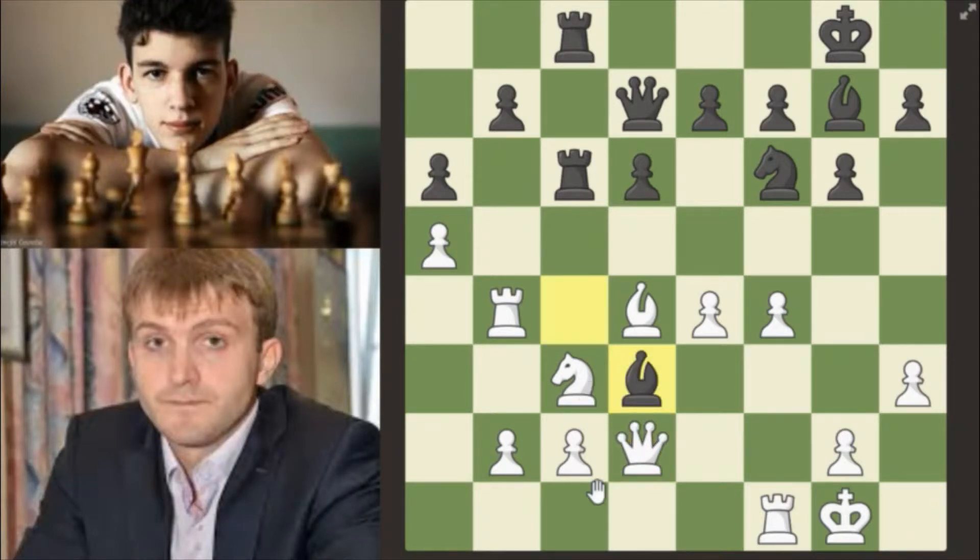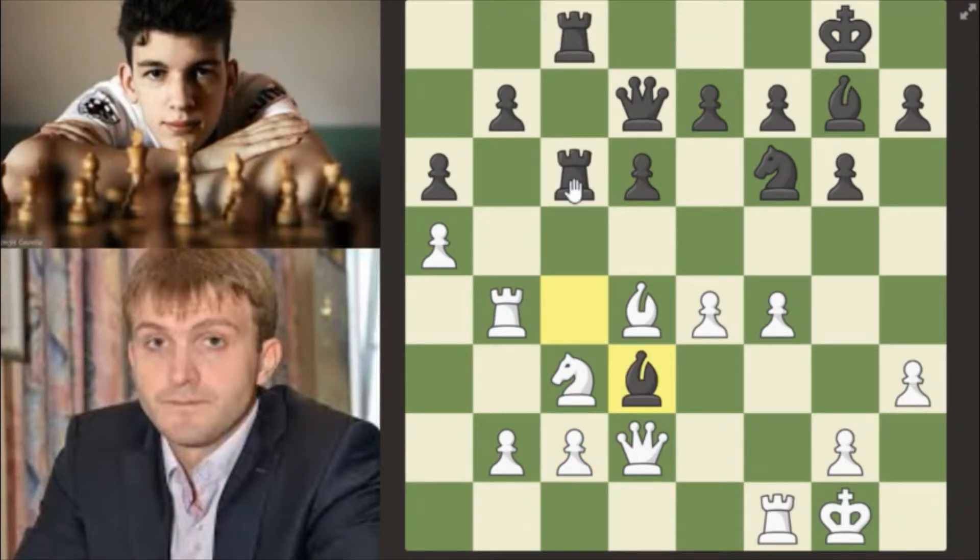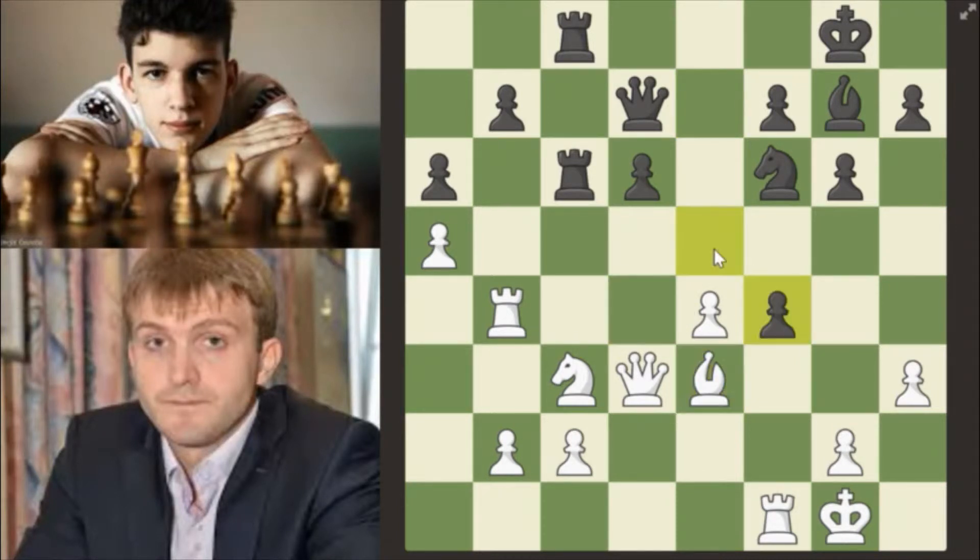Now h3, bishop takes d3, and queen takes d3. Taking with the bishop — bc takes d3 — is also fine here, like you could get your pawn out of the double rook attack. But it seems Nikita's idea is to take on d3. Now e5, expanding in the center.